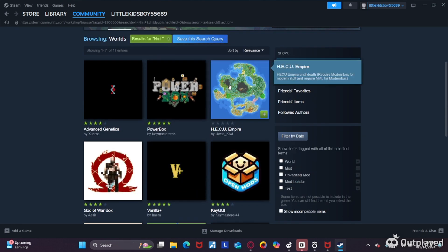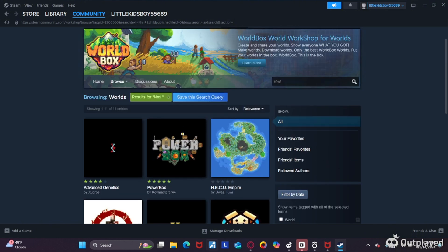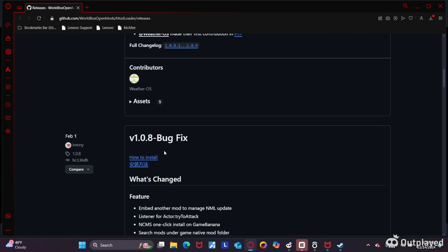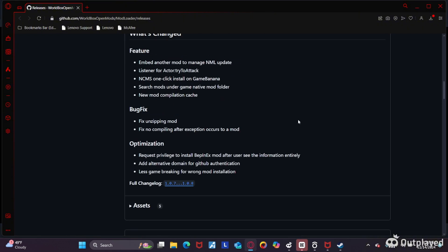You're going to look for this one down here — I already have it. Then you're going to go to this website, go down, get the DLL and the PDB, both of those, download them, and then go back to Steam.